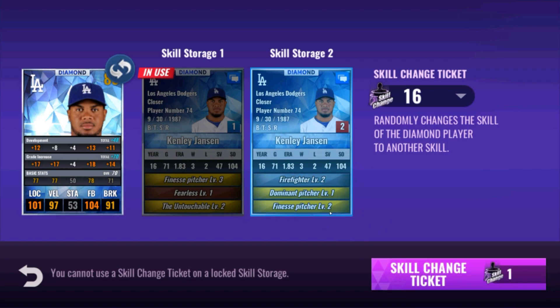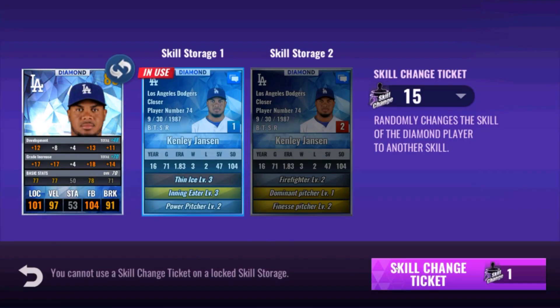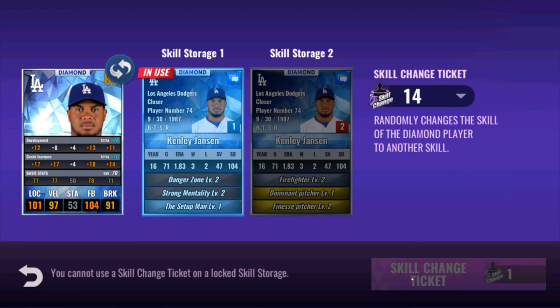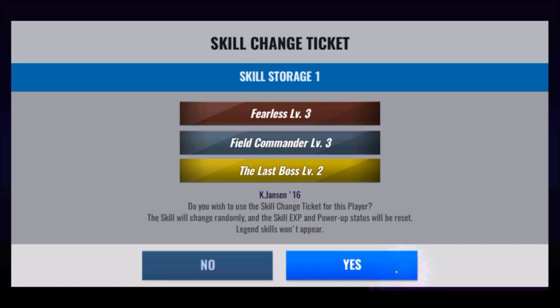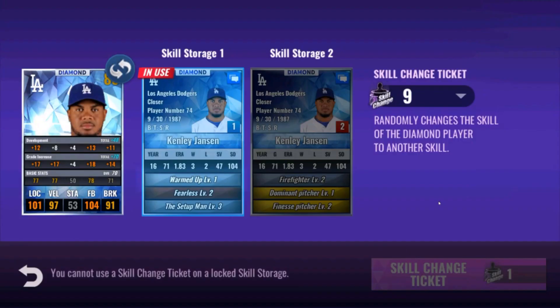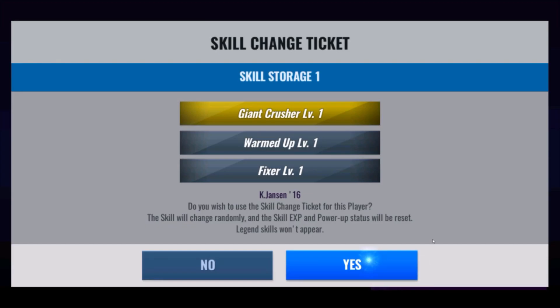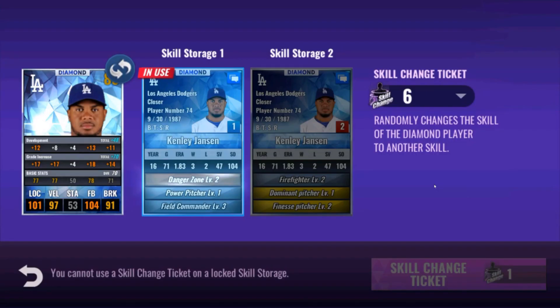We can train Kenley for finn dom finn firefighter — I like that better than finn touch. Firefighter's kind of useless but dom finn in the bullpen — it's not the best set of all time and you really do want a third skill with it. I don't know if we'll hit one in 16 skill change tickets, but you can train for finn bonus and the dom will help make up for skills you lack. If he's going right in middle relief this will be better than the other Kenley. We still want triple skills.